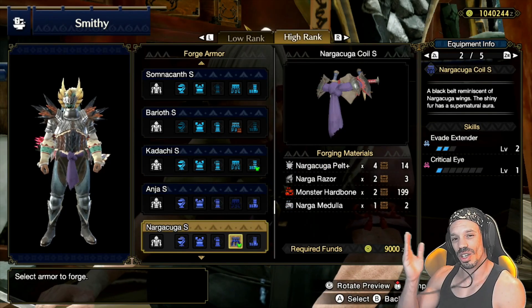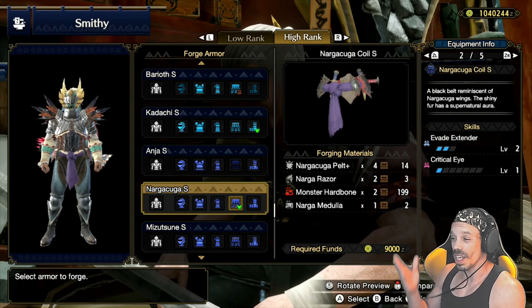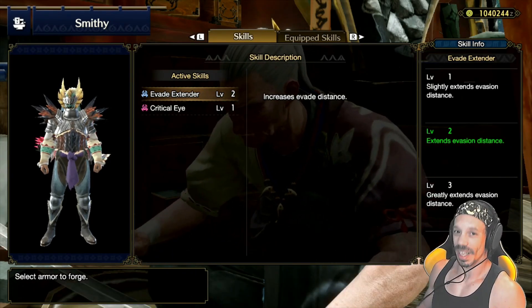The next piece of armor you can upgrade is the Nargakuga Coil. It comes with critical eye level one, which is one less than the Baryoth Coil, but it replaces that with evade extender level two. Evade extender increases evade distance — it extends the distance of your dodges, so you're less likely to get hit.